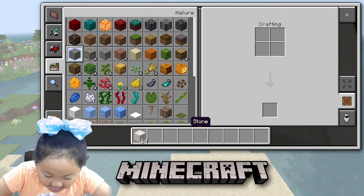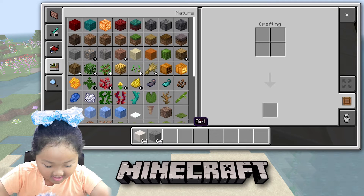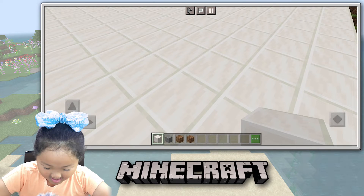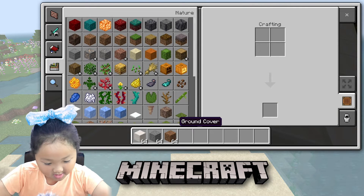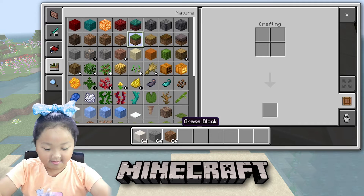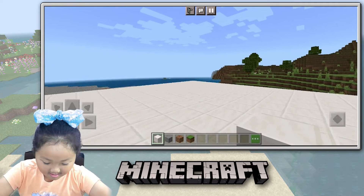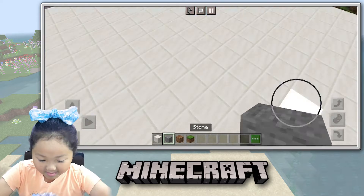Get some stone. Get some dirt. Dirt. Oopsies. Now let's get some grass. Okay, in there. Let's pillar up a little bit.